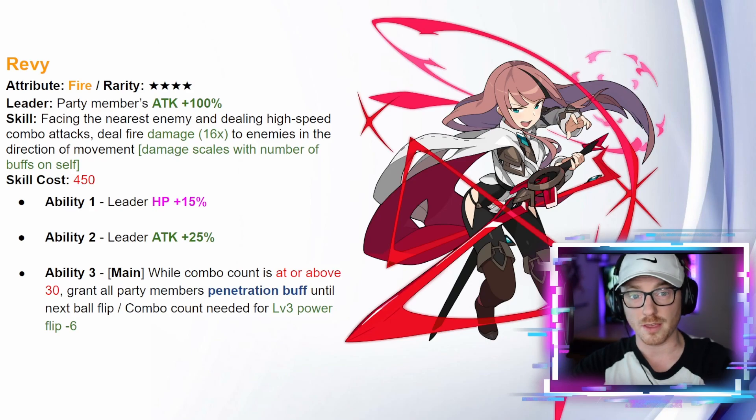Moving on, the first four star of the banner is Revy, a fire character. Her leader ability is attack plus 100. Her skill faces the nearest enemy and deals high-speed combo attacks — fire damage 16 times to enemies in the direction of your movement — and damage scales with the number of buffs on self. I don't have the exact buff scaling number, but I'd guess maybe five to seven percent; I'll be able to test that if I pull her.